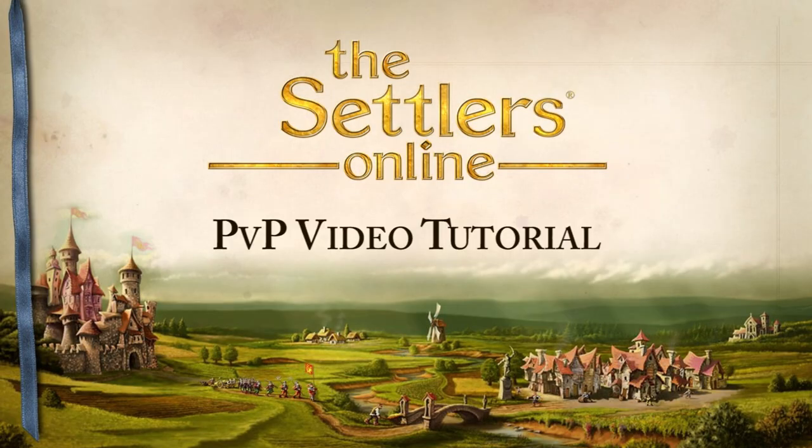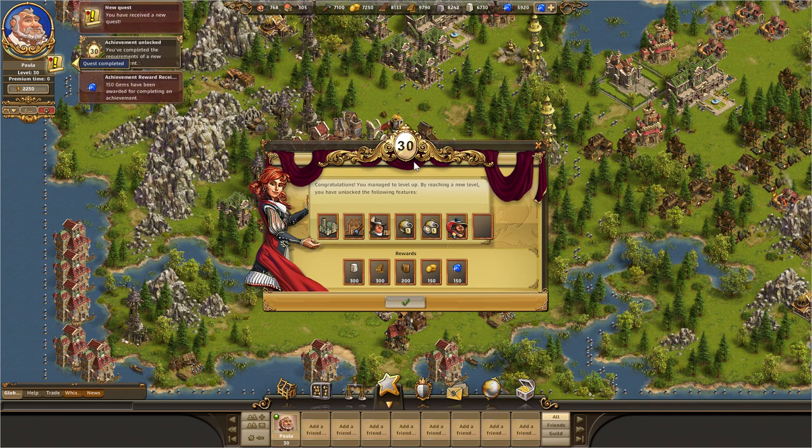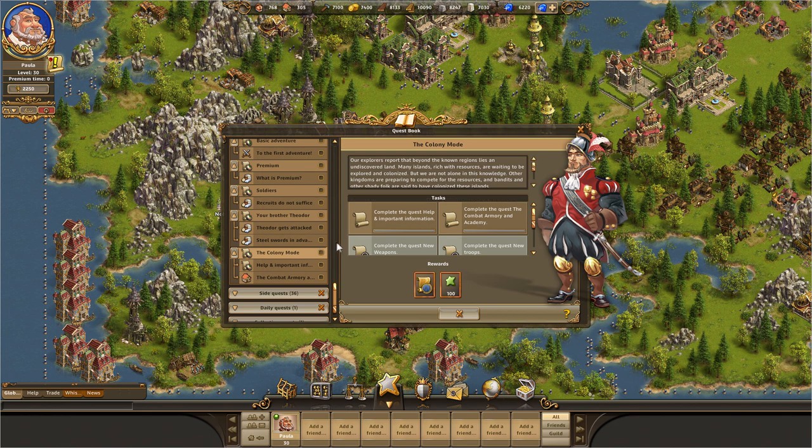Welcome to the Settlers Online PvP Video Tutorial. PvP is new, complex game content which enables players to engage in battle against other players. This requires some preparation. You must first reach level 30 to be able to play PvP. This video is merely additional help. You will find the tutorial quests in the game once you have reached level 30. These are also highly recommended to enable you to grasp the basic principles of PvP.